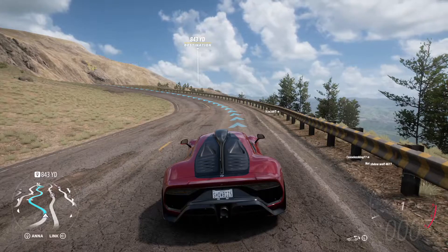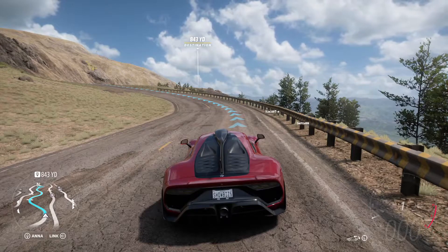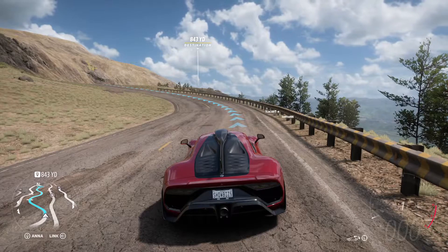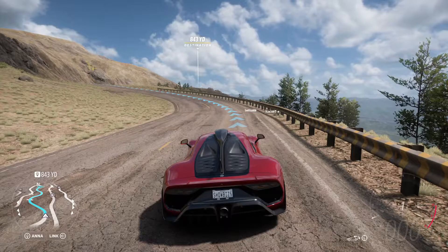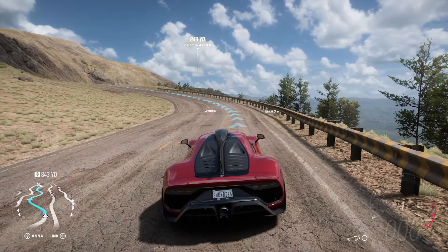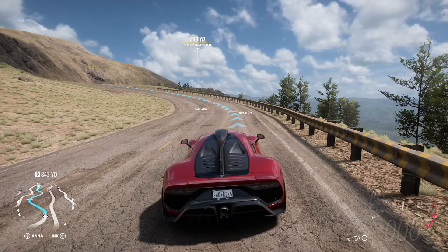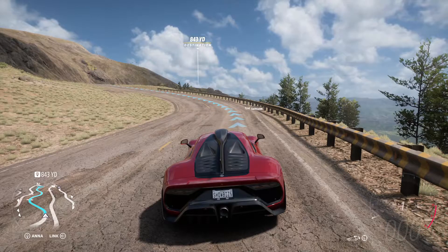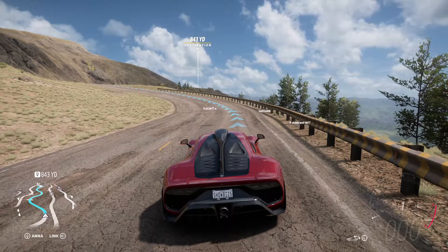Our next test will be cornering. Normally I would go in a circuit race and see which gets a better lap time, but whenever you go in a race with a car that has race mode, it just automatically puts it in race mode — you can't do races without race mode in this car. To make this test fair, I'm going to have each run start at 60 miles an hour at the speed zone, and whichever has the faster speed through the zone has better cornering.